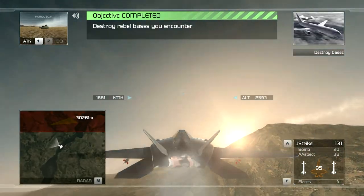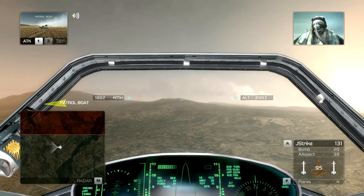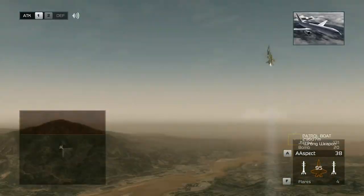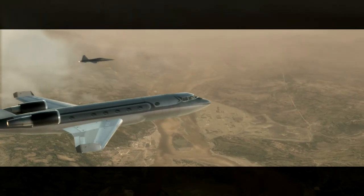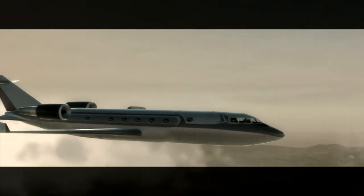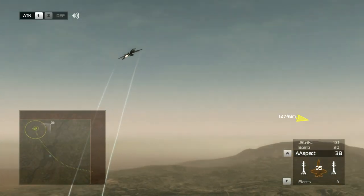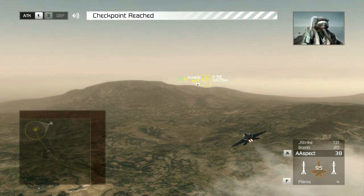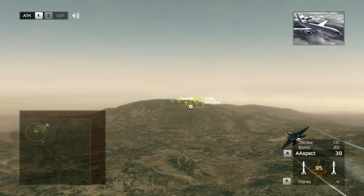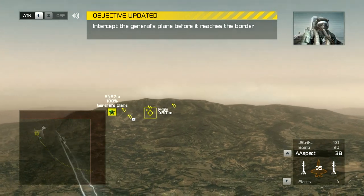Reaper flight, this is Oracle. Our damage assessment shows that more than 90% of the designated targets are out of commission. This is Reaper 3-1 — do we return to base or continue to engage? Please advise. Reaper 3-1, stand by. Right now I'm showing bogies taking off from the airfield near your position. Request that you intercept and identify all aircraft in your area. We copy Oracle, moving to intercept now. Oracle, this is Reaper 3-2 — I have visual on the bogies. Eyeball on a fighting echelon escorting a civilian jet, they're heading for the edge of the combat zone. Please advise. Reaper flight: intel suggests that the jet is General Akuya's private plane. You are clear to take out the escorts, but the private jet must not be destroyed. Do you copy? Reaper flight copies, we're engaging the escorts now.